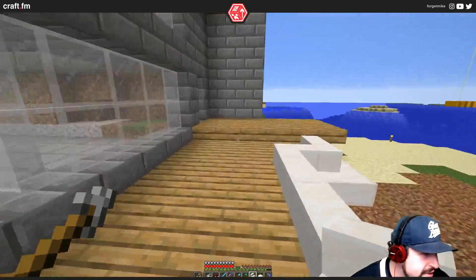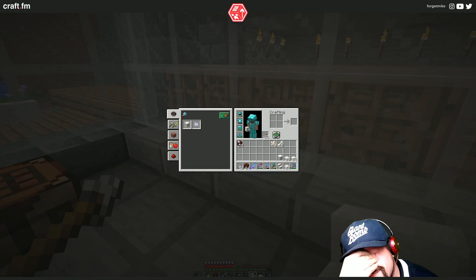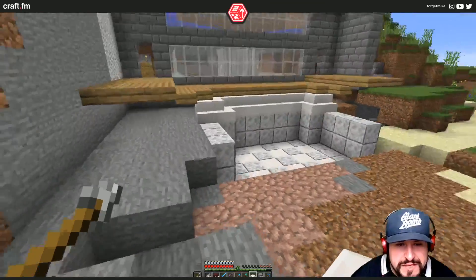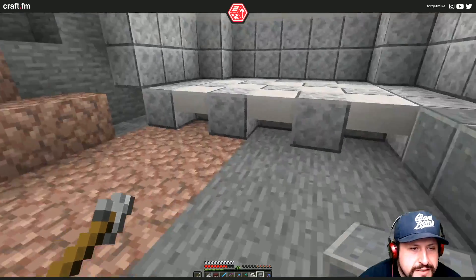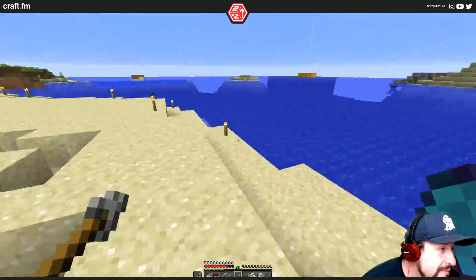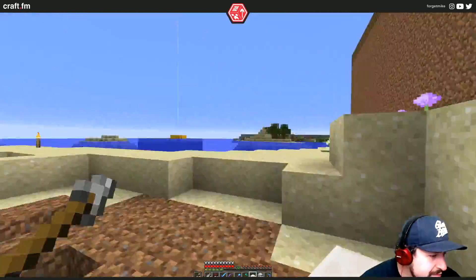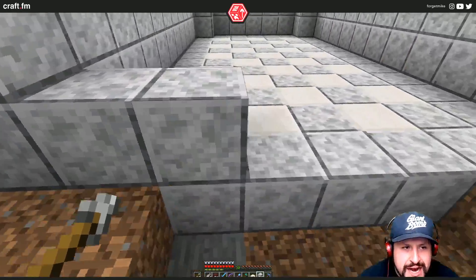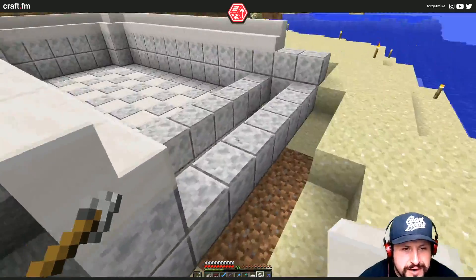Let's go make some more stairs. Oh no! I wanted stairs. I like it. Not sure how deep this pool is going to be, but we'll see how we go. This should only be this high. We'll bring the water in — maybe we'll bring the water in. We'll see how we go.